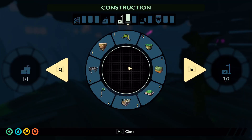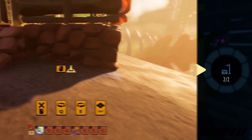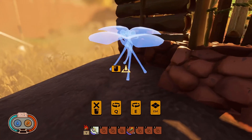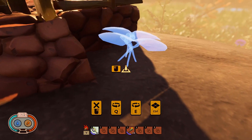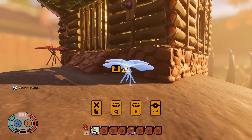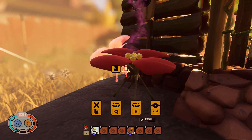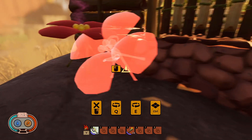Another thing I noticed is that currently there's no message that pops up on screen when you're placing down something and it won't let you. It will show red, but it won't actually tell you why it's red. So if something needs to be placed in dirt, for example, it doesn't tell you that — it just doesn't place down. Hopefully that's something they'll add in the future, as it would make it a lot easier for new builders jumping on this game.